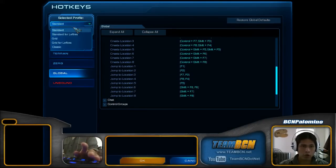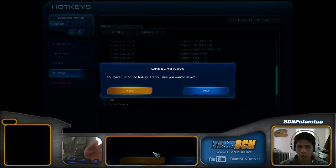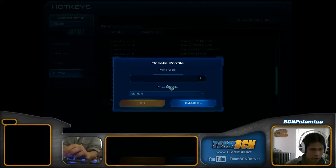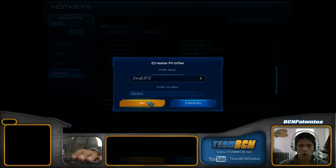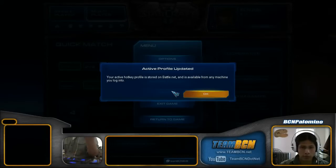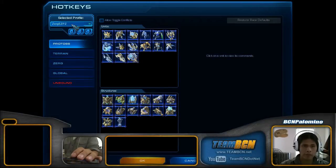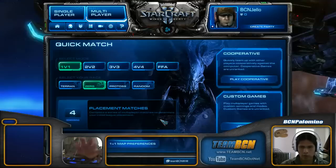Let's say okay, and when it asks if you wish to save this, yes. We're going to call this profile 'Zerg Easy Peasy.' The active hotkey profile is stored on Battle.net — you can name it whatever you want. So let's go to Hotkeys, make sure we're on Zerg Easy Peasy. We have our camera hotkeys — nothing else has changed, just the camera hotkeys. It's exactly what we want.